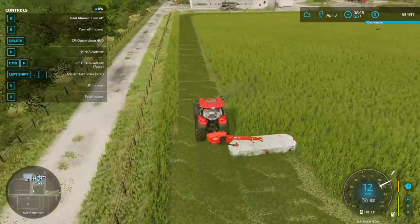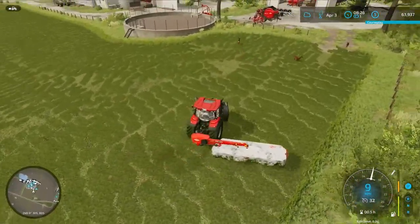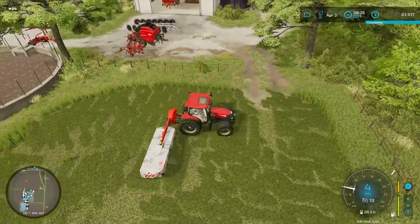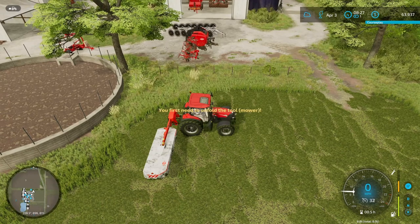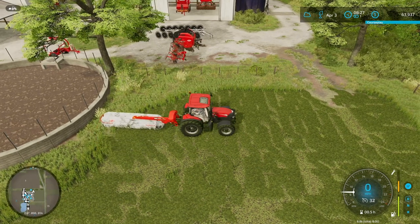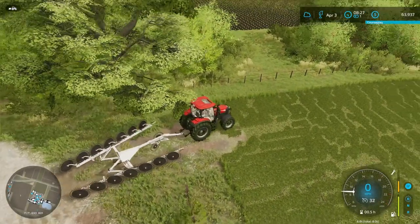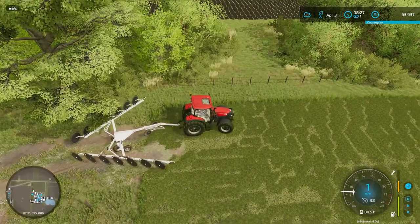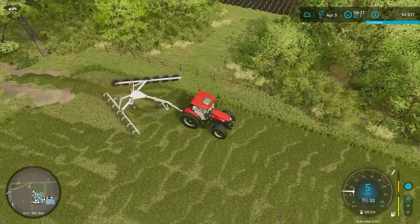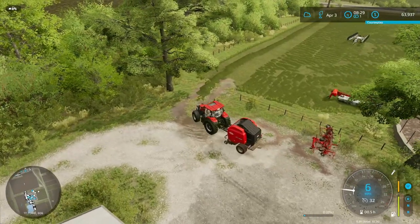We've just finished mowing the field. Now let's hook up to the windrower first so we can put the grass into nice windrows — that makes it way easier to work with using the baler. We unfold the windrower and simply drive over the newly mowed field to put the grass into a neat row.